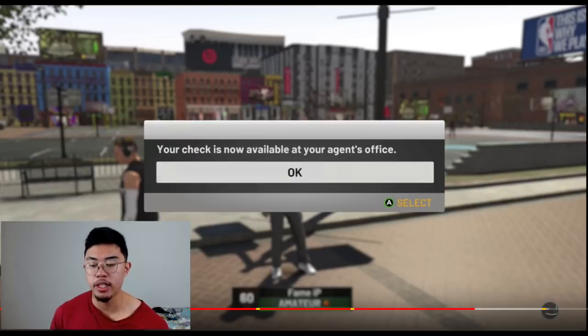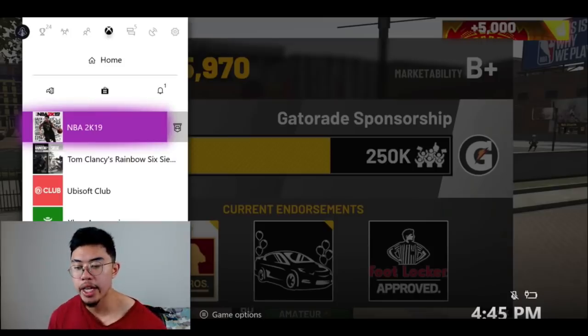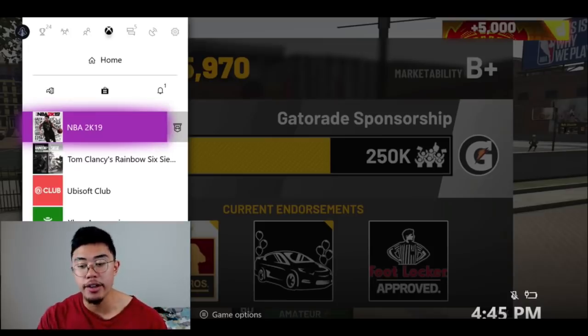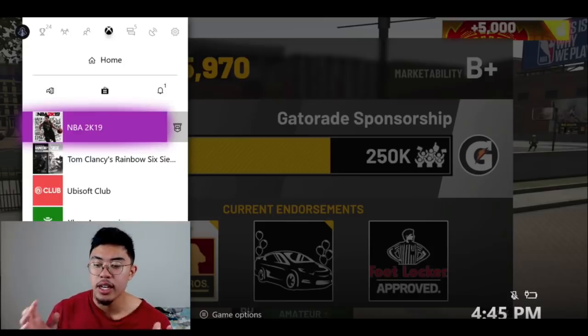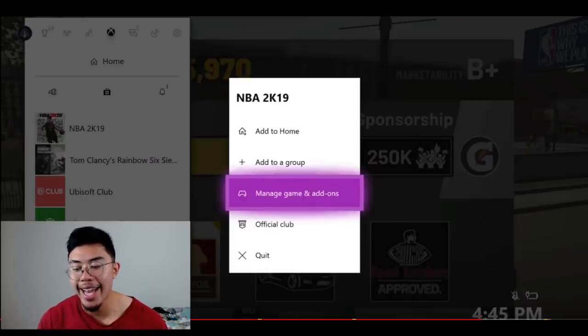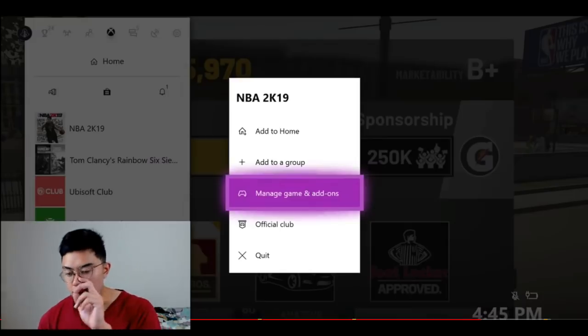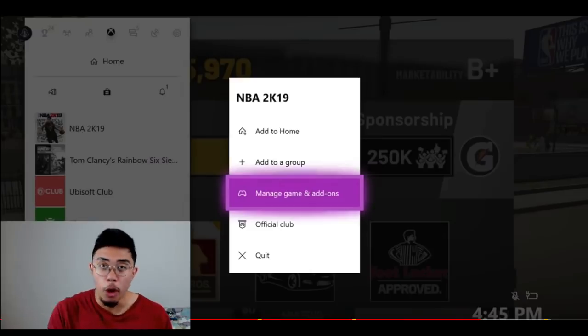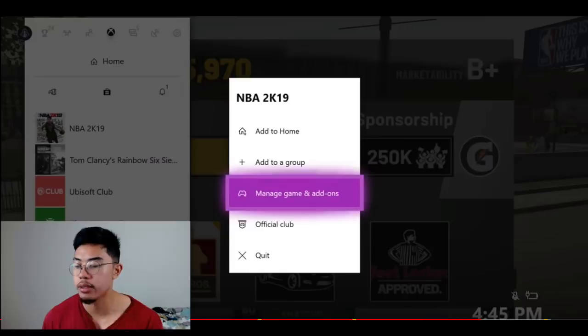Do the same thing as before. Once you get your endorsement, open it straight away. Once you get here, open up your home page and click on NBA 2K19. Open that mini sidebar on Xbox - I think you hold the middle button, I don't have an Xbox myself so I'm doing my best. Click NBA 2K19, then click Manage Game and Add-ons. For Xbox, you don't need the two-step process - this is all in one step. Get to Manage Game and Add-ons and you'll be sweet.